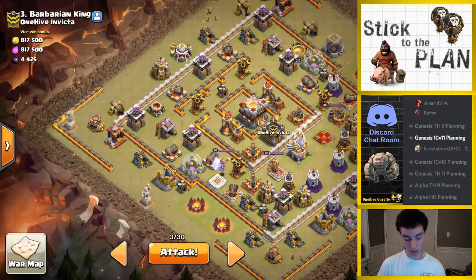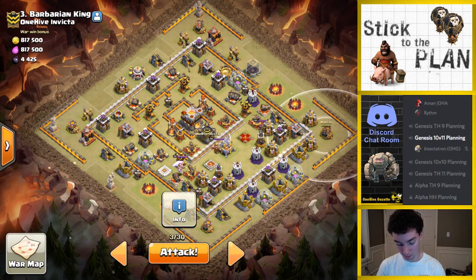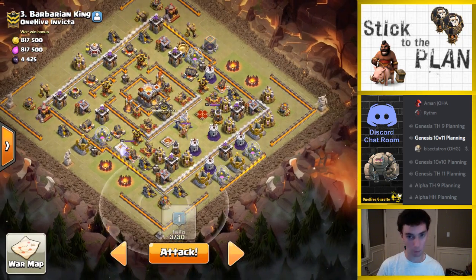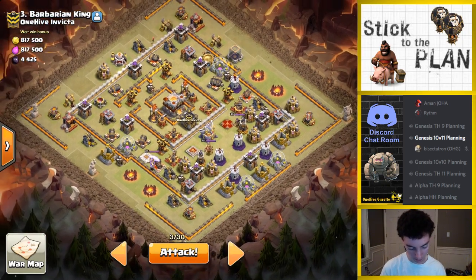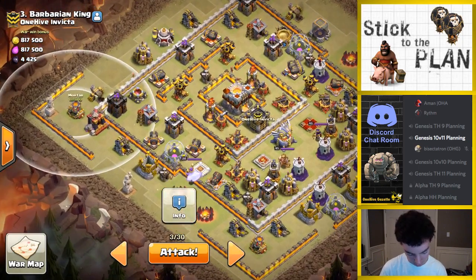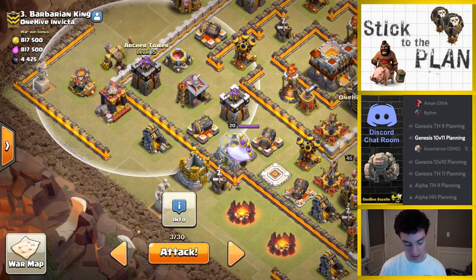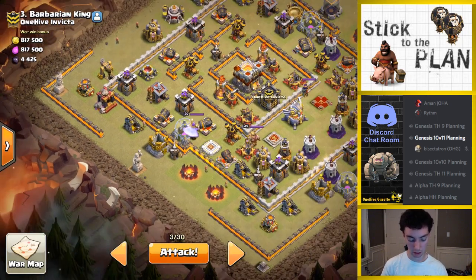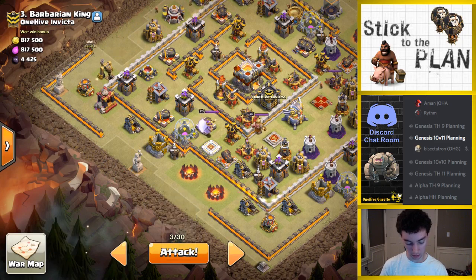Just so I know — we're going to start off by sniping some stuff. Got archers and minions. There might be a tesla on these mortars, doesn't really matter. I'm not too worried about percentage — the town hall is always the issue. Going to drop the queen just on this mortar and she should tank that archer tower pretty quickly. I might even be able to drop her so she tanks it right away — five healers.